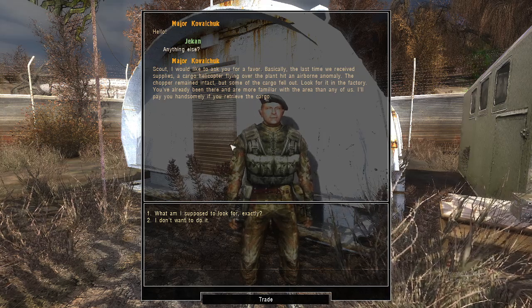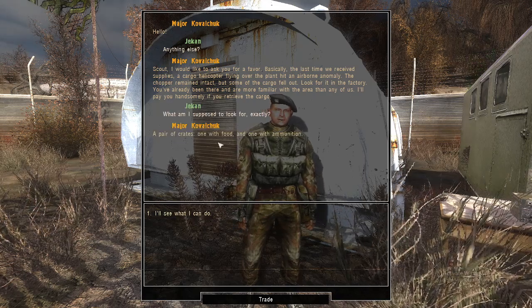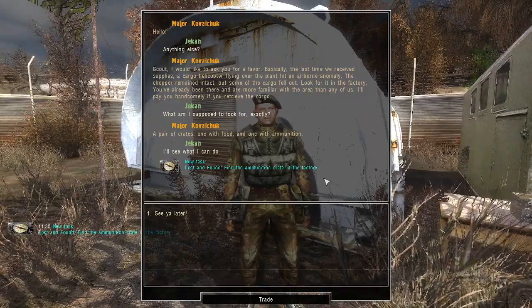He'll send you on a mission to procure two crates inside the Yantar Factory — one with food and one with ammunition. This will start the mission Lost and Found: find the two crates inside of the factory.